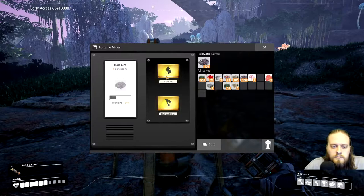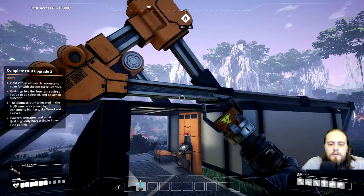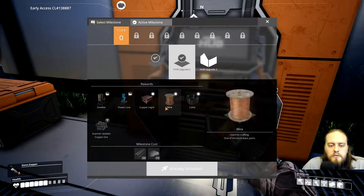It looks like this miner can only store 100 iron ore at a time, which is interesting. Now I need to search for copper. If I hold V I can look at what I can scan for, and there's some copper not too far from here — that's the one I found on the way, I believe.